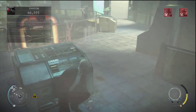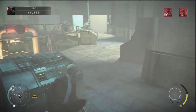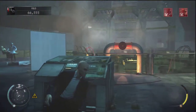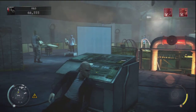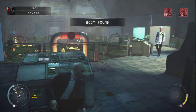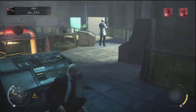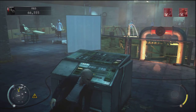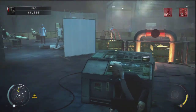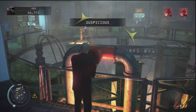Take cover — they're gonna notice the body and start looking around but it doesn't really matter. Stay over here until that guy walks back, and once he turns around go back to that pipe and turn it again so it gets smoky and you can't be seen. I try to go for the switch but they'll see me, so just come back to the pipe and turn it.